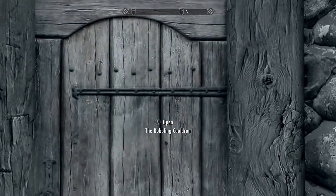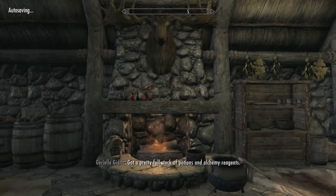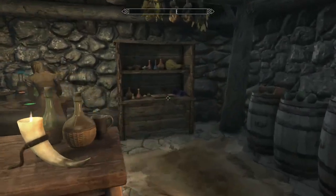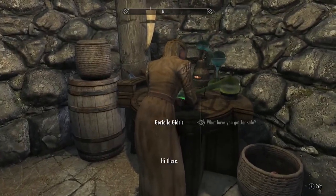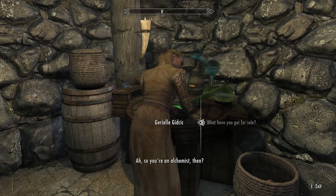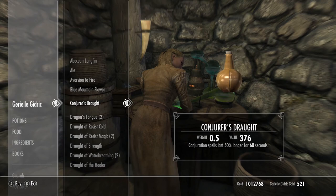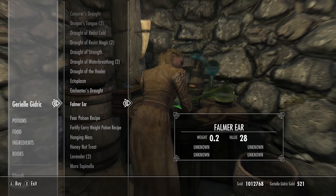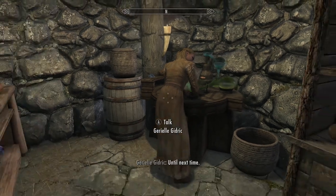And the Bubbling Cauldron — wow! The Bubbling Cauldron has a pretty full stock of potions and alchemy reagents. She's open early — hi there! So you're an alchemist. She's got a pretty good stock; money's about average. Okay, cool.